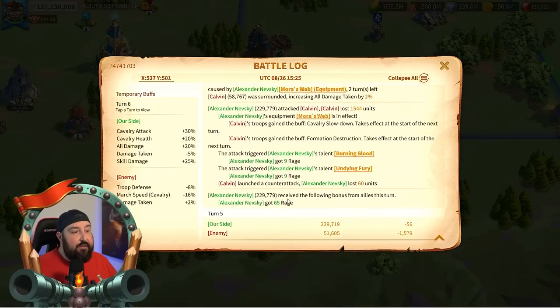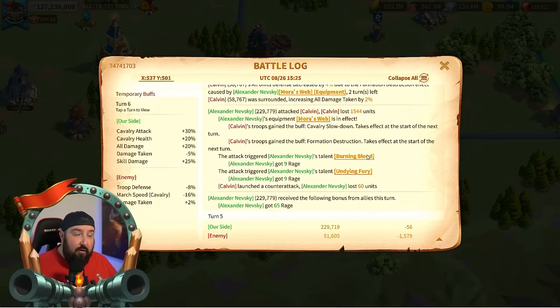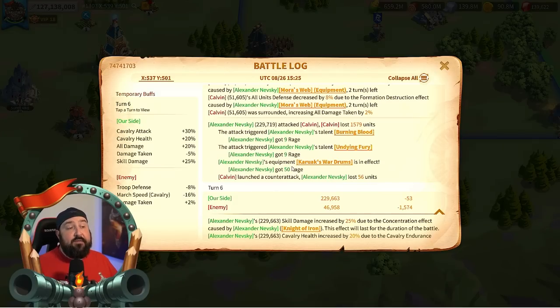He got 65 rage on the previous turn from the other march on the field, and then 50 rage for his own Kerouax Wardrum on the next turn — which means both are now on a three-second cooldown, although the other one is on a two-second cooldown now. So the more Kerouax Wardrums you have on your marches, the more often you're going to proc these and not be on cooldown.